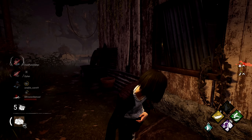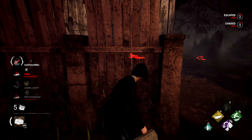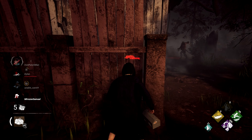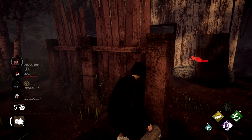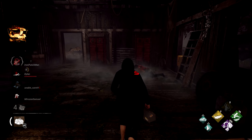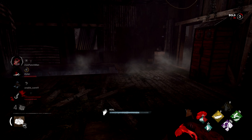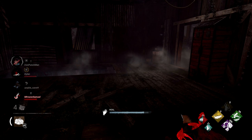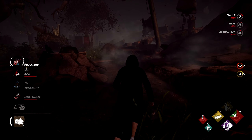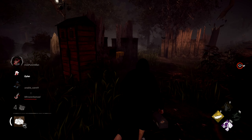Let me activate my perk — when I perform a running vault, I get that boost in speed. Once he takes that survivor downstairs, I'm going to go heal him. I may get hit a second time. I don't know if I'll be able to heal him in time. Poor guy — I just picked him up, but because we vaulted, I got that increase in speed.